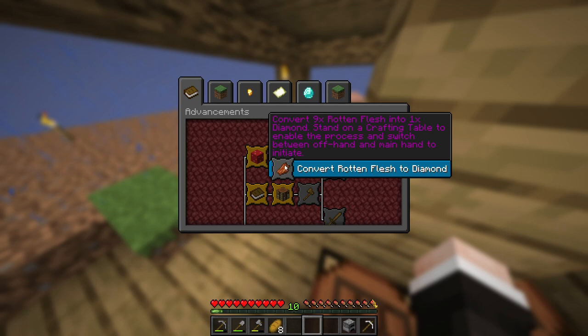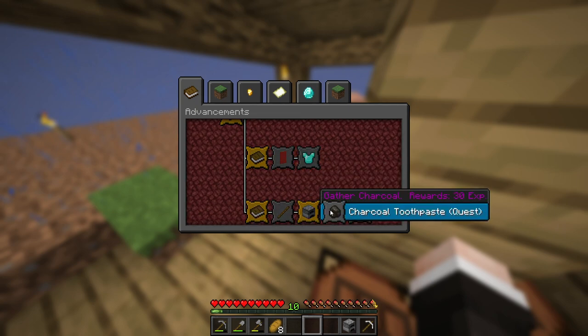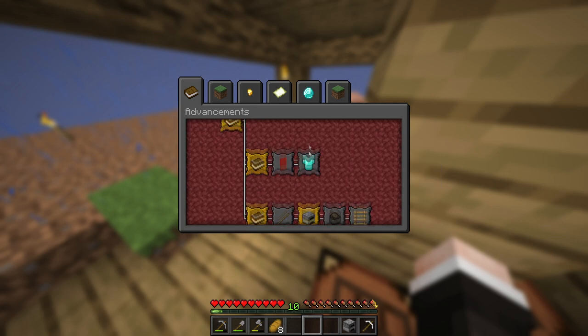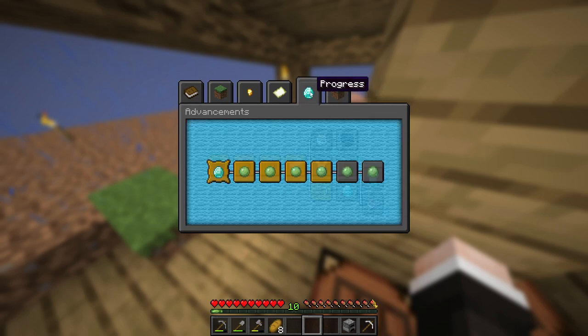Convert nine rotten flesh into one diamond - stand on a crafting table to enable the process and switch between off-hand and main hand to initiate. So that's how you get diamonds - interesting. Sticks, charcoal - I'm assuming this does expand a little bit more. I hope it does because that would not be ideal otherwise.